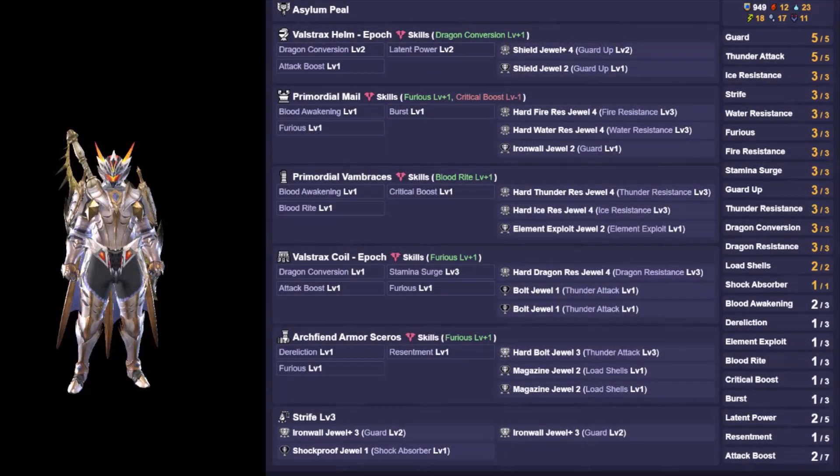This is the lifesteal super spam set. For augments, you roll off the crit boost and attack up to aim for 1 dragon conversion and 3 furious, using the 5th augment for Blood Rite. The damage ends up being the same as the meta set, but with Blood Awakening you get bursts of damage as you break parts throughout the hunt. You will play around the 30-second timer. Once you see the Blood Awakening is active prompt, you should have phials ready to go. If you activated Blood Awakening using Blood Blight, then let your phials rip on any good hit zone and pray for a break. Otherwise, aim for the broken parts to proc the second damage boost.